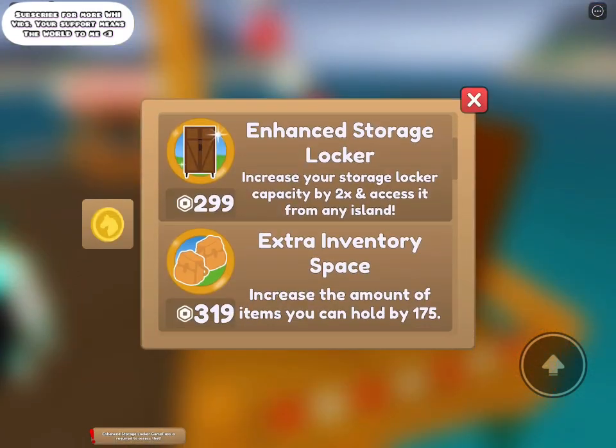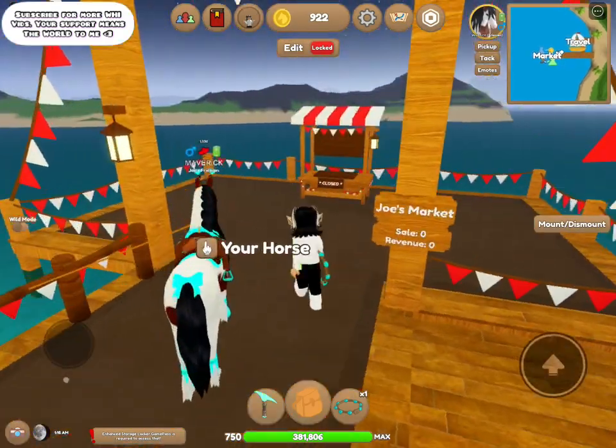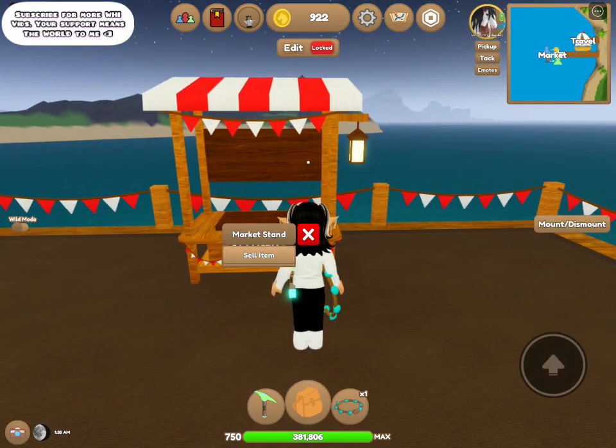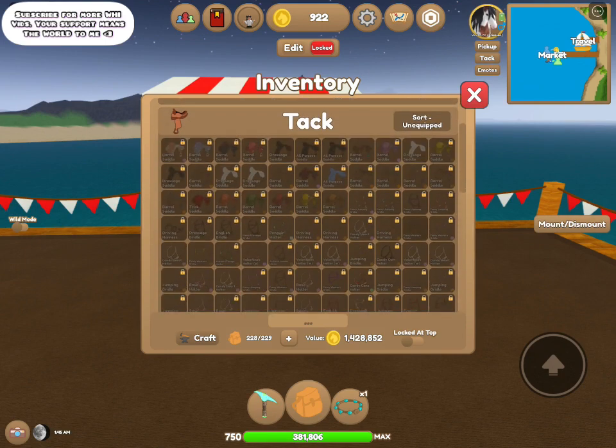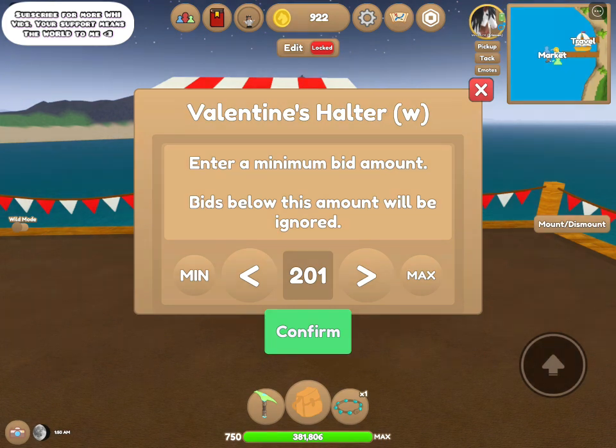There's also an access storage box but I haven't unlocked that yet with Robux. I want to start by putting something up on the market and seeing what we could sell. I'm just gonna try a piece of tack — I have a lot of Valentine's halters and I wouldn't mind selling a couple of those for coins. I am completely poor. My friend Peachly just posted a video about the new update and she said she's broke with like 34K — I only have 922 coins.